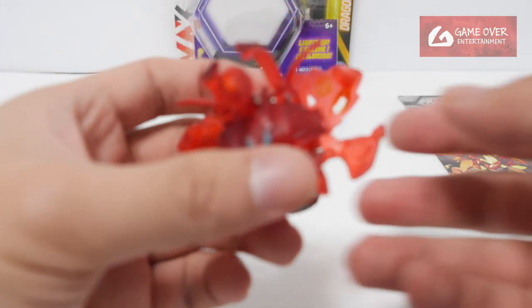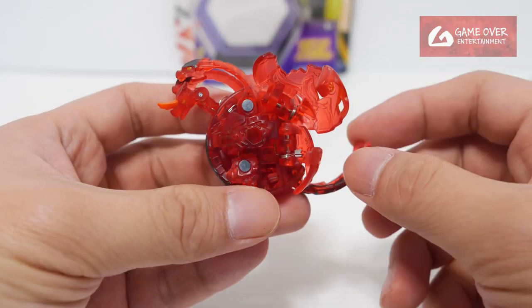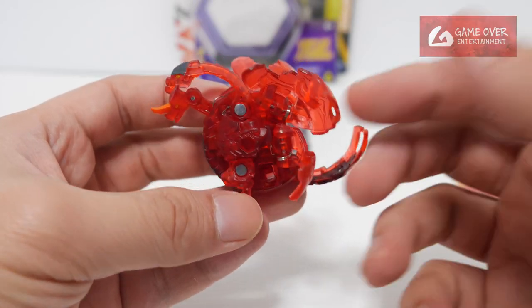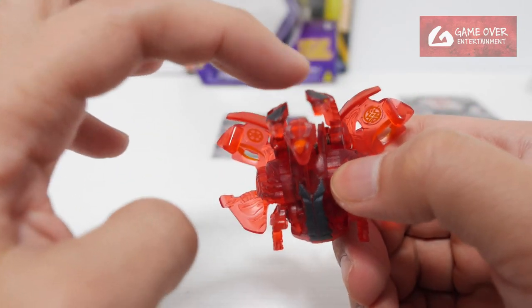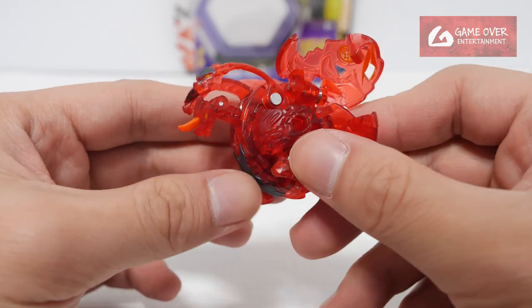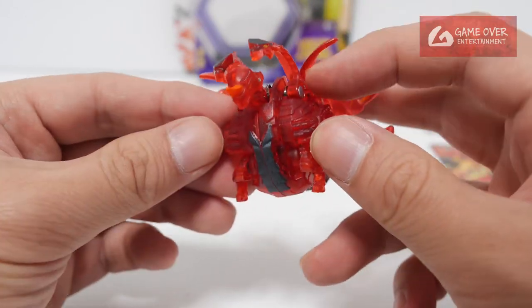And our Bakugan — our Fusion Bakugan, our first Nova Fusion Bakugan. Too many adjectives! You can see Anilius's two heads here, Dragonoid's head in the center with the horn, a huge gigantic body. No arms — I don't see any arms. Are there any arms? No arms.